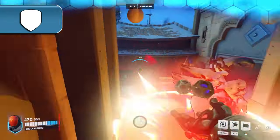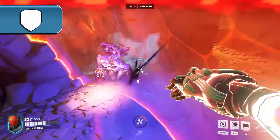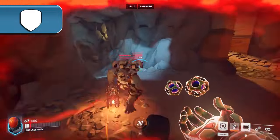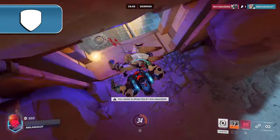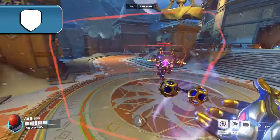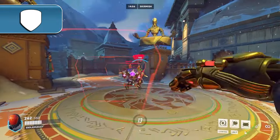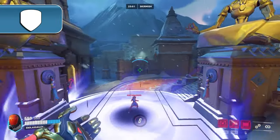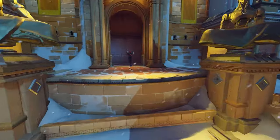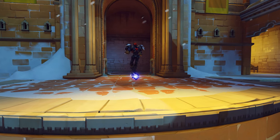Sigma really struggles against a lot of the dive tanks. Since Sigma's best value comes from keeping tanks at range, a Winston diving onto a Sigma doesn't really allow him to utilize this value. This also holds true for D.Va, whose matrix completely nullifies Sigma's primary fire. But in general, Sigma's matchups aren't crazy positive or negative like a lot of other tanks, making him a versatile pick into most comps if you're an amazing Sigma player. Just make sure you watch out for those pesky Sombras.